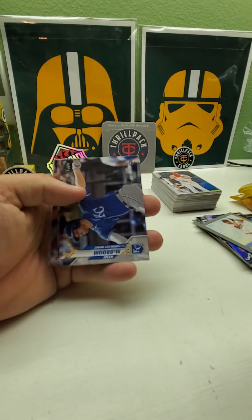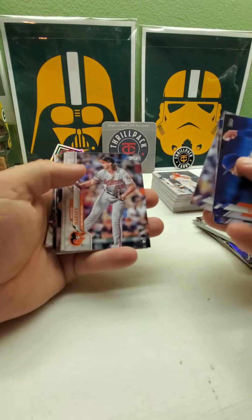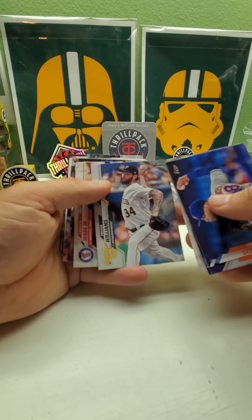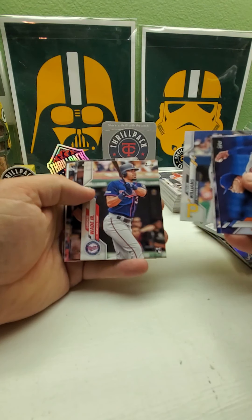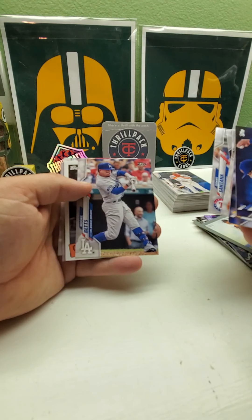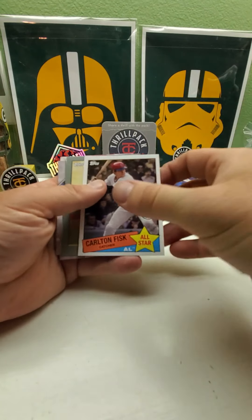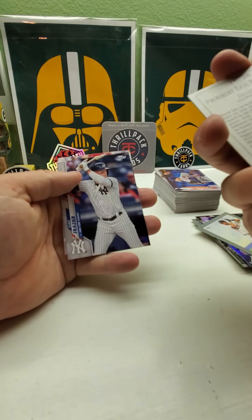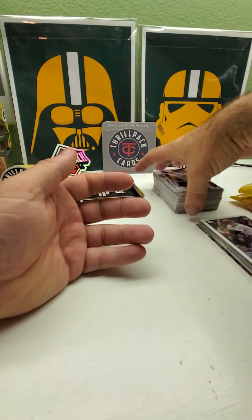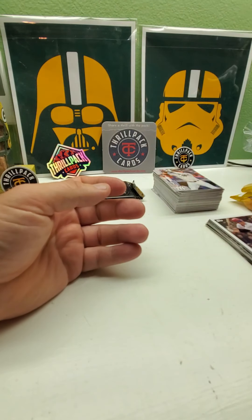Justin Smoak, Chris Sale, Trevor Williams — deep pitch today. There's a Mookie Betts, a Carlton Fisk — two babies with the Red Sox, not the White Sox. And there's Clint Frazier and James McCann. Nothing really exciting in that last box except for maybe what's in there, and that's not exciting unless they come on the autograph.